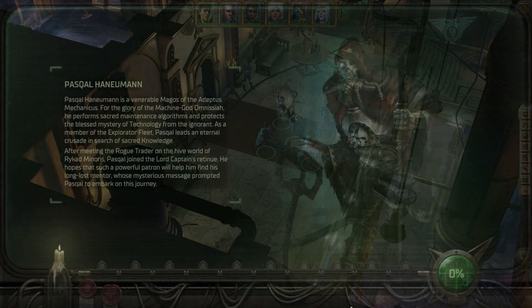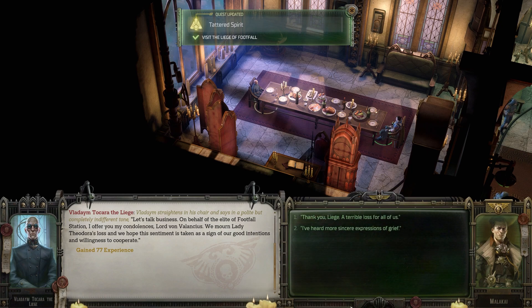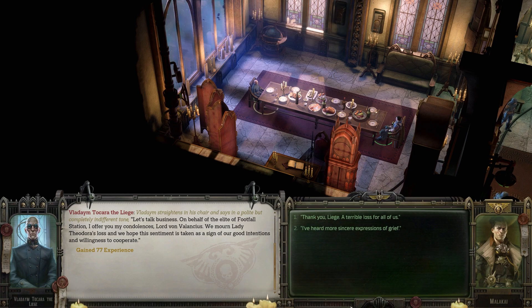"Please follow me." Oh wow, we got a full-on spread. While you're engaged in small talk, you get a chance to take the measure of Liege Tokara. His expression is aloof and focused, his gestures curt and firm, and his speech calm and quiet, as though he's used to people always listening to what he says. Judging by his observant gaze, he has been studying you in turn this whole time. Vladim straightens in his chair and says, in a polite but completely indifferent tone, "Let's talk business."